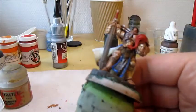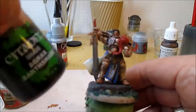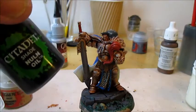Now that the blue and red have been applied, I'm ready to do some more shading. I'm going to hit the red and the brown areas with Agrax Earthshade, and after that I'm going to hit the blue areas with Nuln Oil.